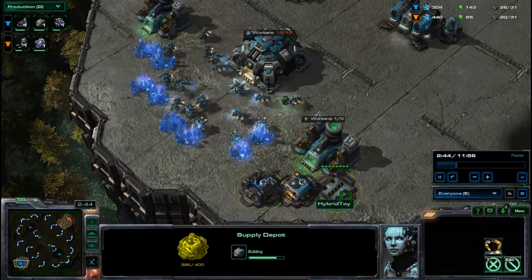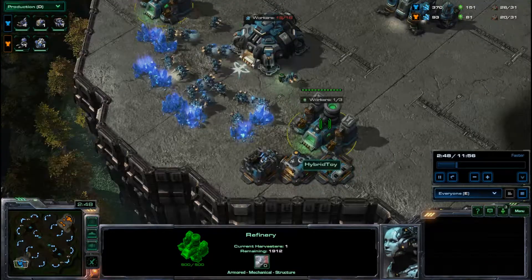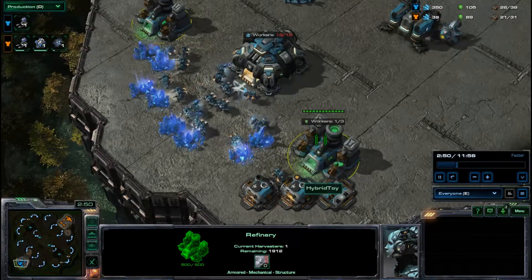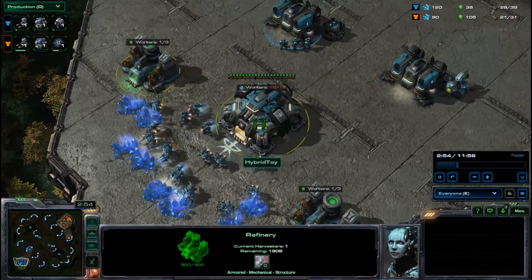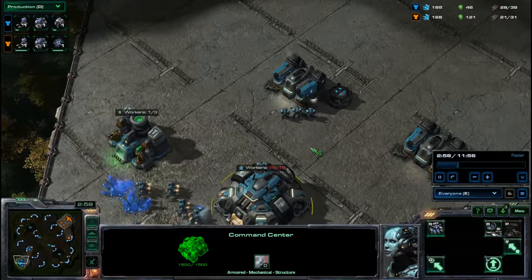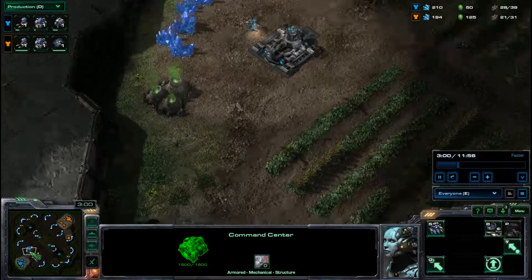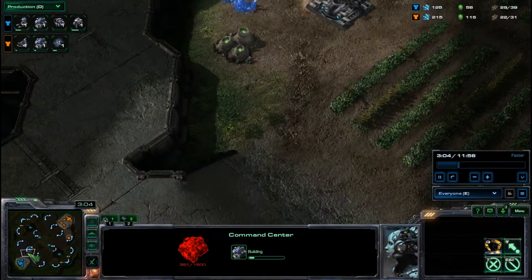You can see Mark going for Supply Depots, placing them behind his base. He's not maxing out his gas — he'd be better off building one refinery and putting three workers in to get maximum efficiency. He's also at 19 of 16 supply. He has now expanded, and you can see an expansion going down — they actually expand at a very similar time.